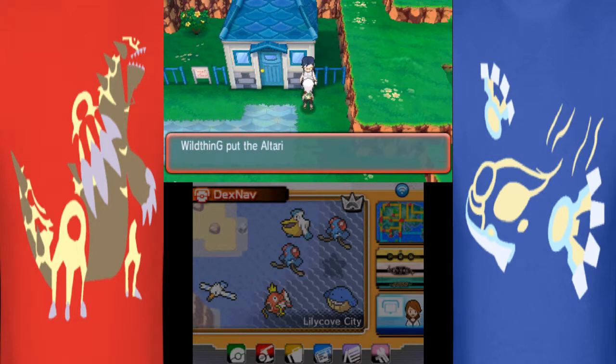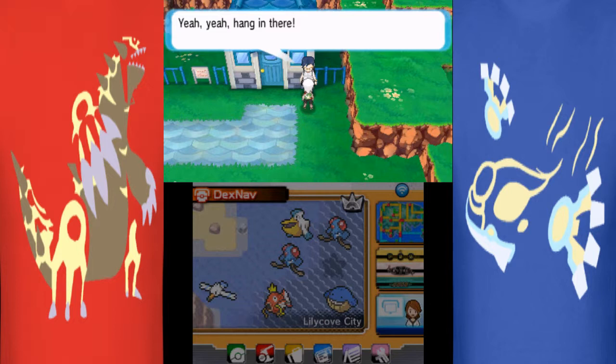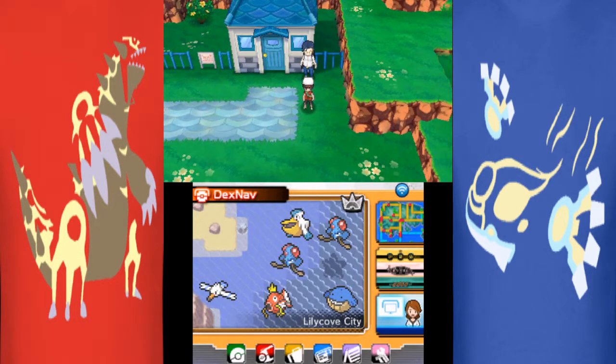There you go, that's how you do it. Lilycove City is basically a couple steps to the right of the Pokemon Center. There he is — giving you Altaria Knight for your Altaria. Thank you, and stay tuned for more Mega Stone videos.